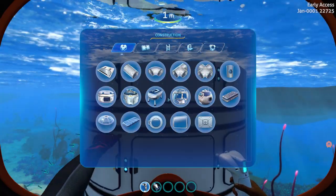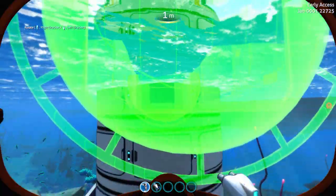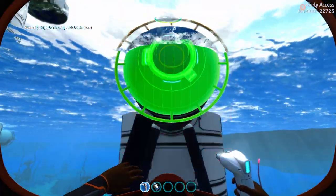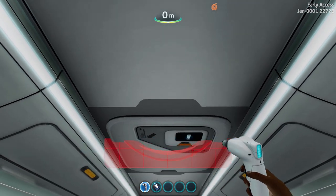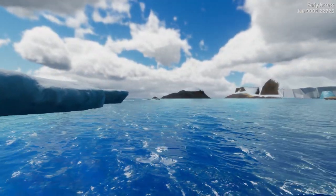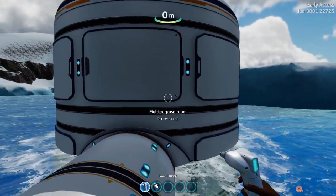Now the next stage: do not build a hatch yet. Build an I-compartment, an L-compartment — whatever it's called — do one of those, then stick a hatch on the front. Now stick another hatch there.